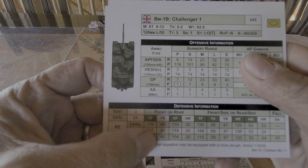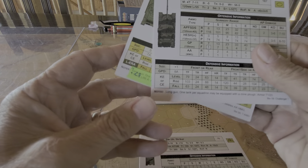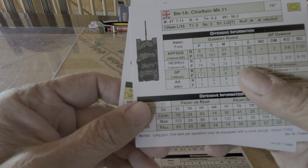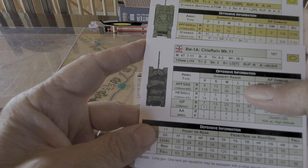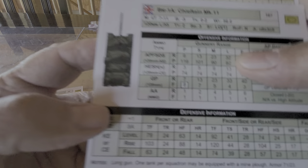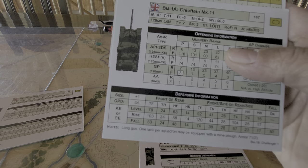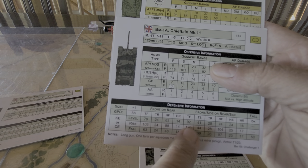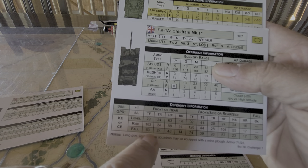But if I was hitting turret rear, unfortunately we don't have a CE rating. So any shot from a T-62 using the missile — the Stabber — with a penetration of 110, on turret front or any other aspect of the platform other than the front-side turret front with a defensive value of 120, everything else is under 110.